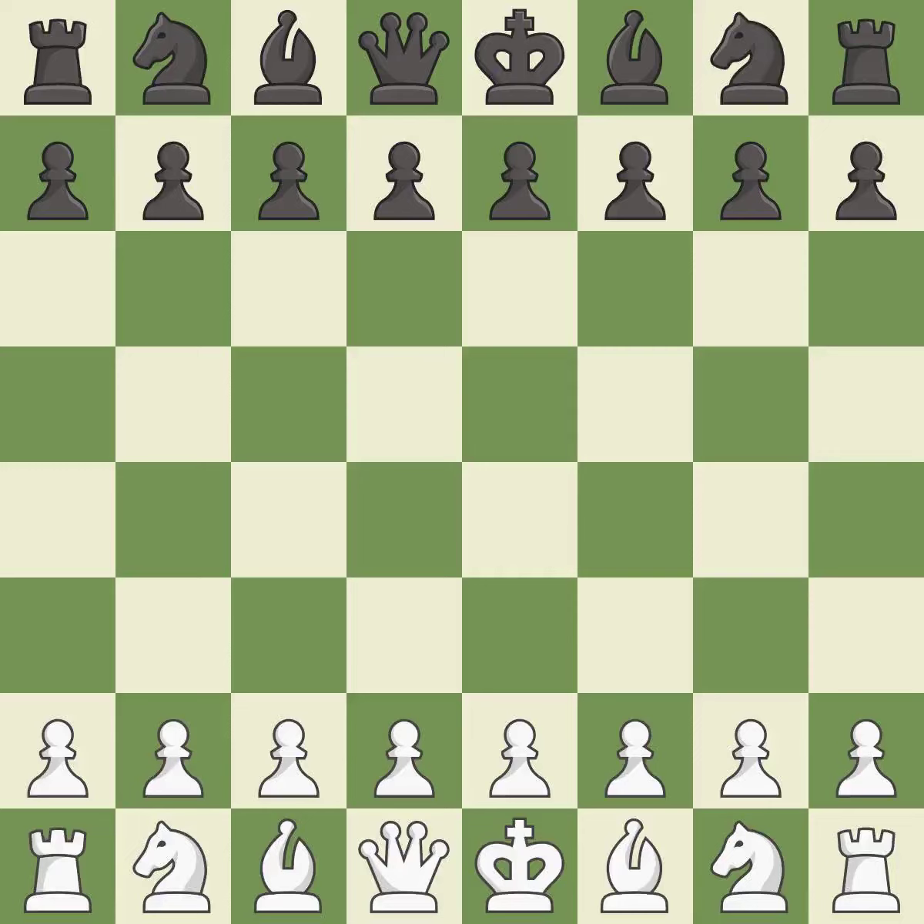English Opening, Caro-Kann Defensive System. 2.g3 Nf6 3.Bg2 d5 4.Nf3 Bf5 5.O-O — balanced, neither player ever had an advantage. That game was pretty competitive. Both players had an amazing opening. That was an incredible middle game by both players.